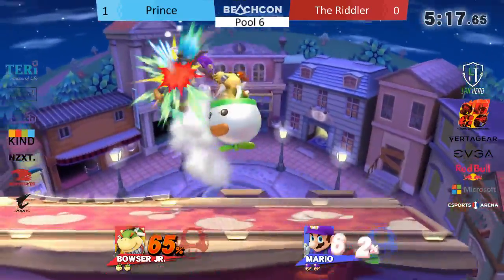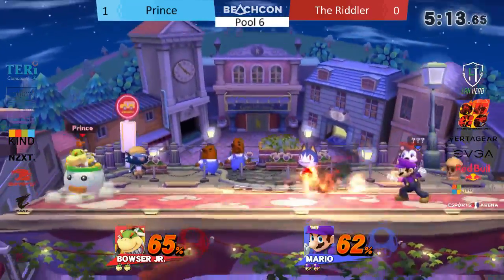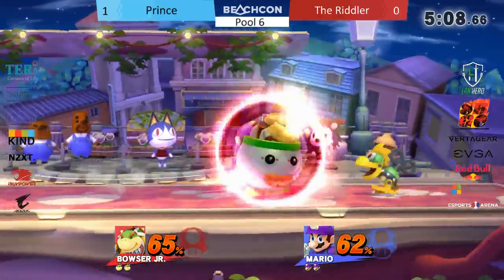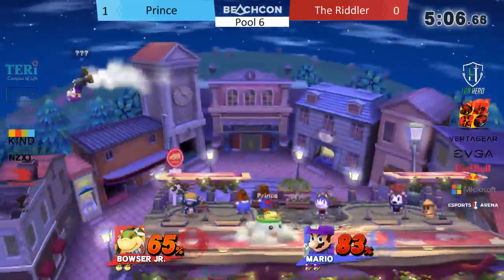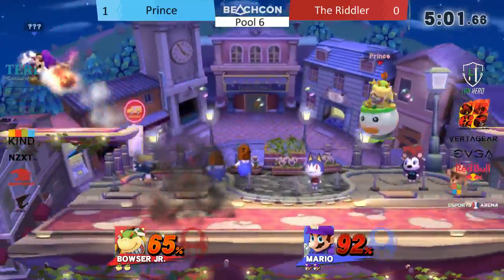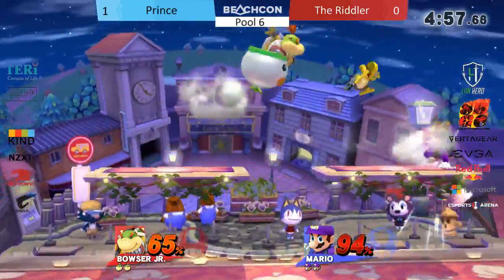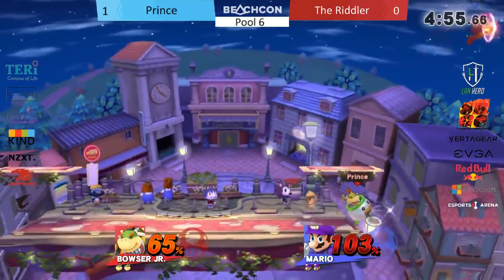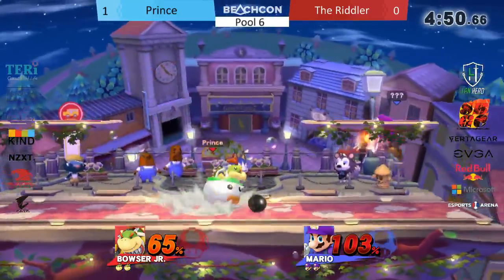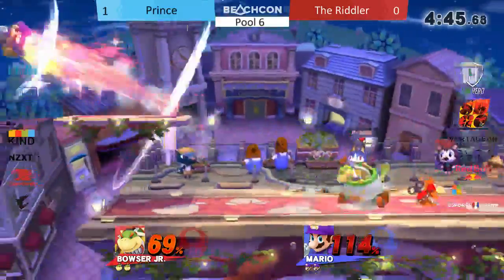The Riddler should have jumped with that second up-air — he could actually probably finish that with an up-B, but he opts not to finish the combo. That was really risky; that was a perfect situation where he could have picked up the Mecha Koopa, or even kept it. That was a straight-up snipe, straight to the face. He looked him dead in the eye and was like, 'here you go, homie.' Prince is probably thinking, 'I wish I could get away with just throwing the Mecha Koopa like that and have it hit.'